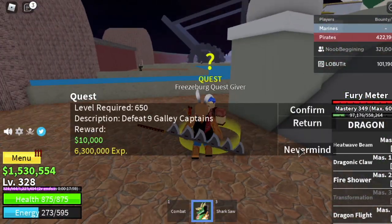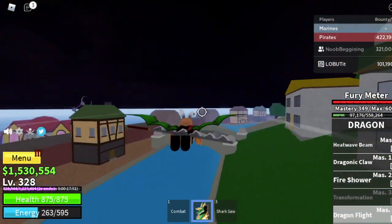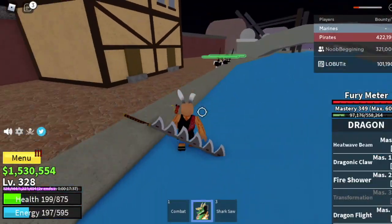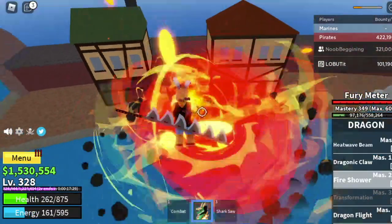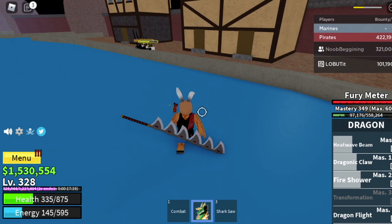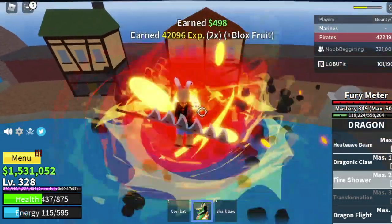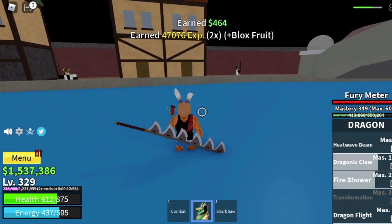Next, defeat the highest level mobs in the sea — the Galley Captains. You can defeat them. If you have more skills, better, but Dragonic Claw and Heat Wave Beam are enough. If you have Fire Shower, even better. Also, don't forget the two-times experience from the elf — use candies to get that. It will be very helpful.